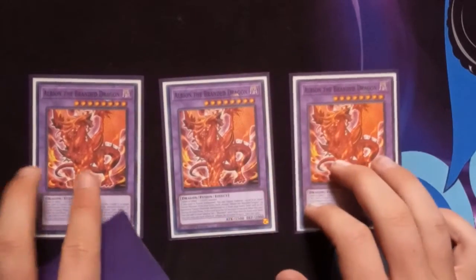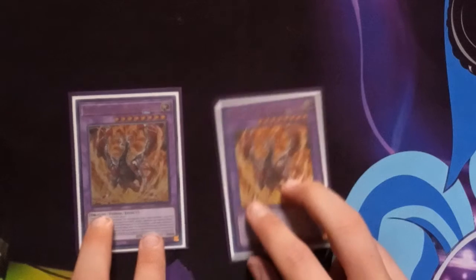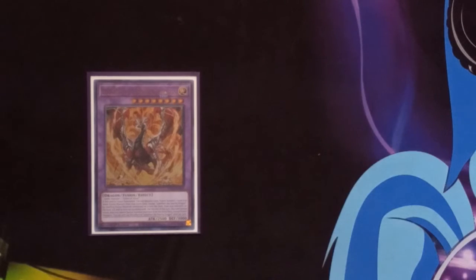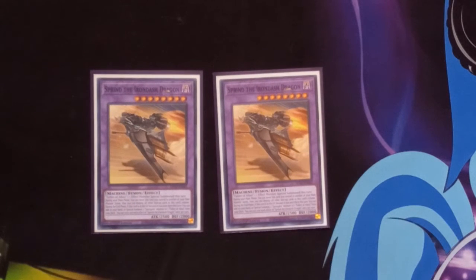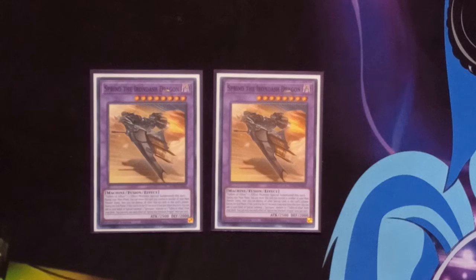Next we have Triple Albion the Branded Dragon — you need Albion for your combos, and with it getting banished by Extravagance that's not a good thing, hence triple. Double Lubelion — being one of the newer cards, it allows you to discard a card to fusion summon using monsters from your field, graveyard, or banished back into the deck, and you just fusion summon a level 8 or lower fusion monster. It's basically Albion but using banished instead of hand. Two Sprind the Iron Dash Dragon — it takes one Fallen of Albaz, then you can change it to a column and pop cards in that column. It's really nice for clearing out your opponent's back row.